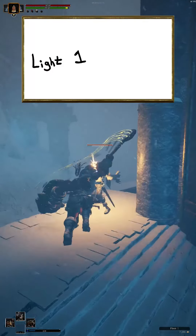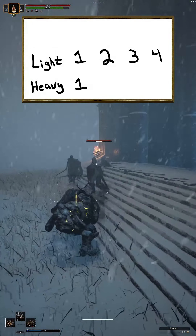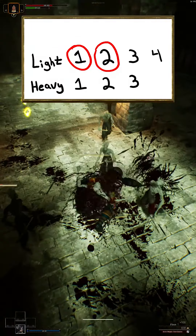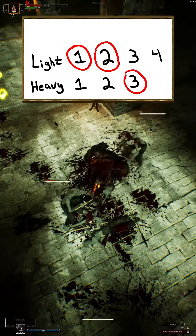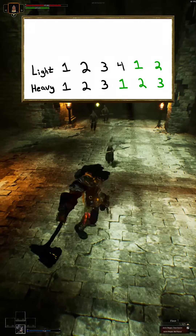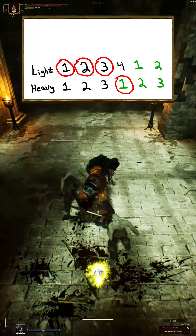Basically how it works is Schulte has four light attacks that appear in a set order in an attack combo, and then he has three heavy attacks that also always appear in the same order. However, if you do two light attacks and then a heavy attack, it will play the animation for that third heavy attack, and then the attack moves will reset. So if you did three light attacks in a row and then a heavy attack, it would loop back around and play the first heavy attack animation.